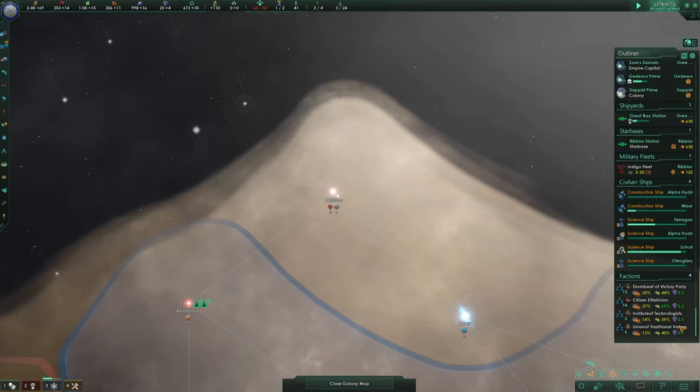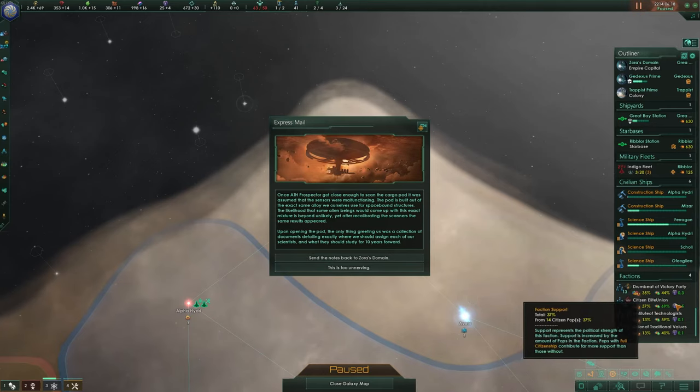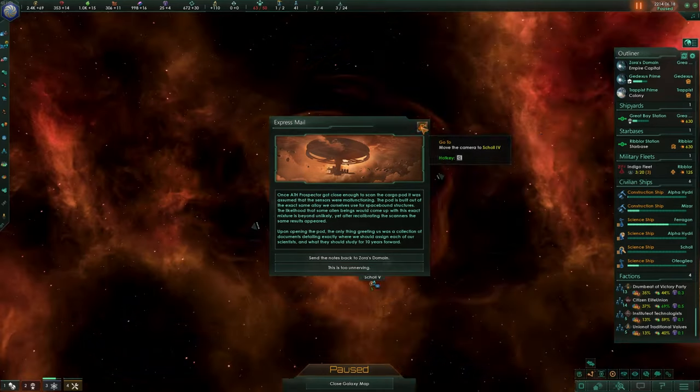Another faction update — we've got four factions now: the Imperialists, the Citizens Elite Union, and Express Mail among them.